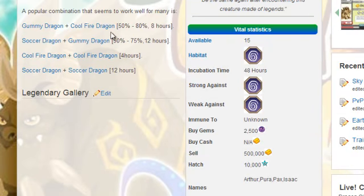The legendary dragon can be obtained by several combinations. I got it from breeding Soccer Dragon with Cool Fire Dragon. It has a breeding time of 48 hours and an incubation time of 48 hours. This dragon is strong against all elements and weak against other legendary dragons. You can buy it for 2500 gems.